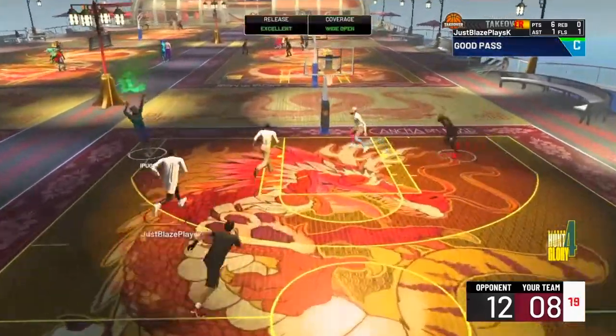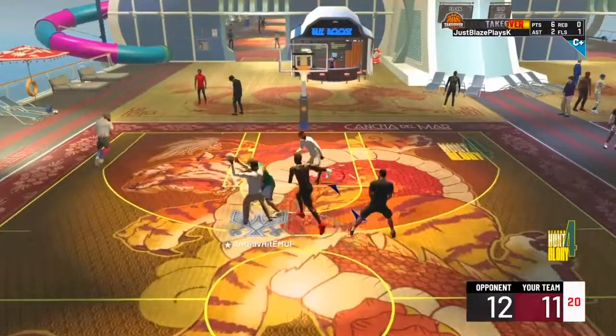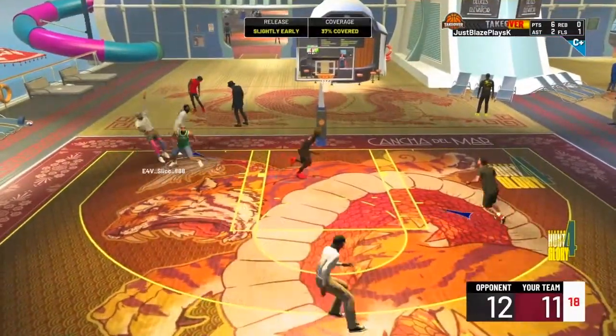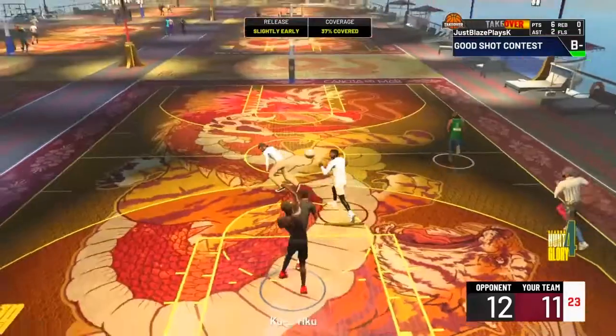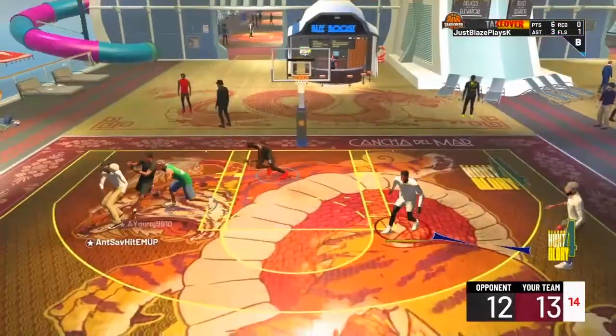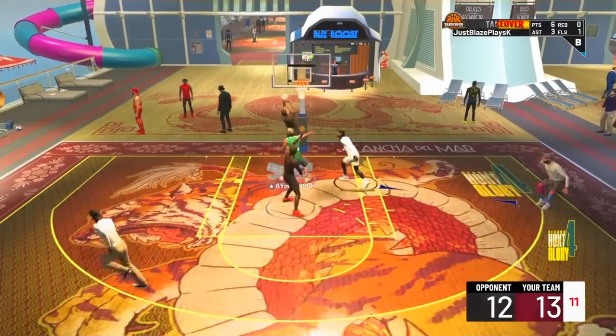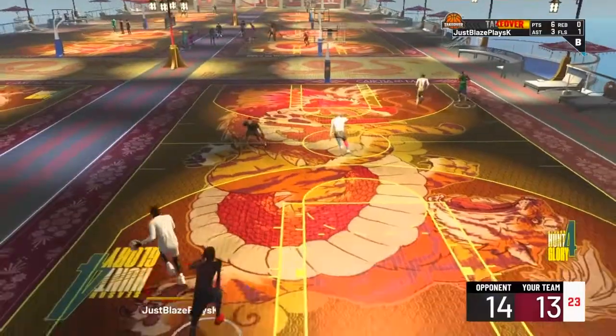I dish it to my boy Pug in the corner — what color is that? It's green, young. All my homies on my team, we some shooters, you know what I'm saying. We get another stop at 37% covered, and I'm throwing a lot because I know I still got to get that level 40. If y'all didn't notice, I am at level 35.